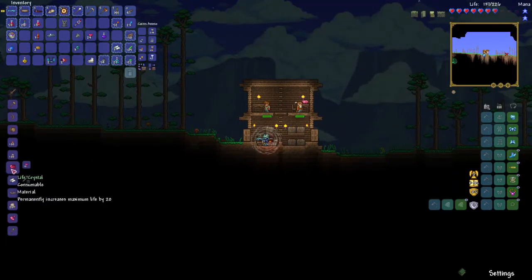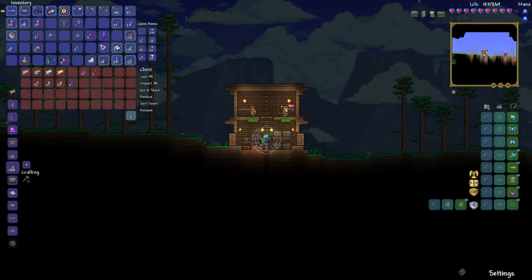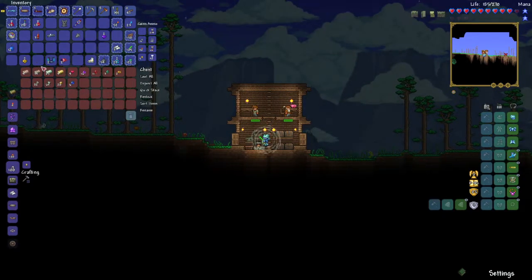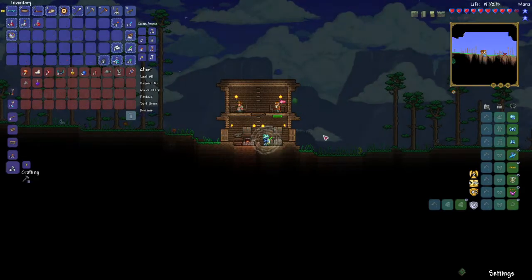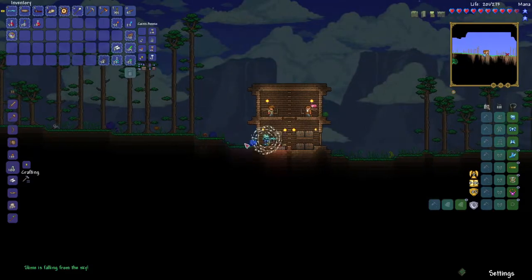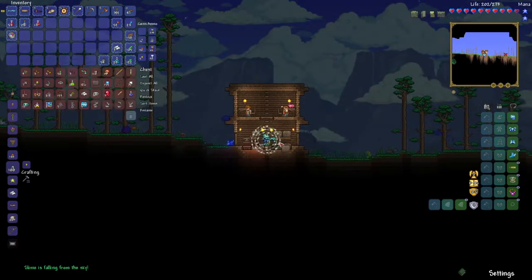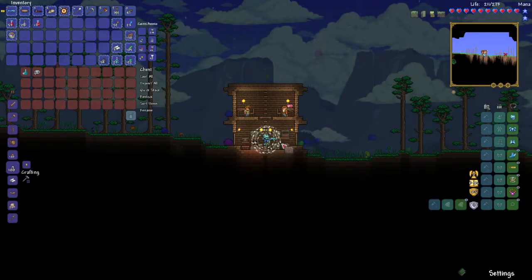Let's make some heart crystals first — there we go. Why is slime falling from the sky now? I don't want to fight the slime king honestly; I wanted to fight the grand thunderbird. We'll see if we can get a King Slime fight, I guess.